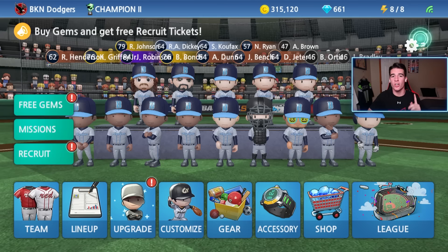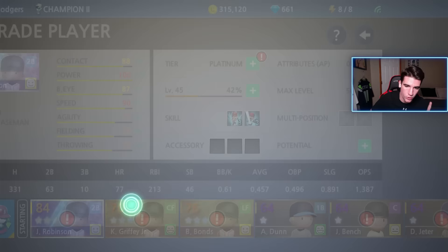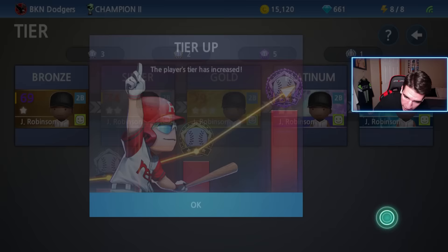Today we can also do something I haven't done before - we're gonna make our first Diamond player. The only guy we can choose from is Jackie Robinson because he's our only Platinum. We have six Diamond badges and five Platinums, so we could technically make another Platinum. But we only have 315,000 coins and it costs 300,000 coins to make a Diamond, so Jackie is gonna be our first Diamond on the team.